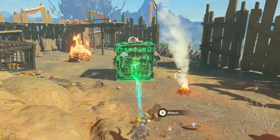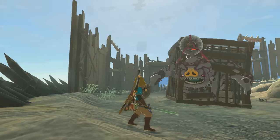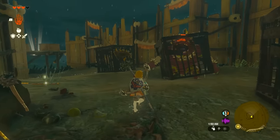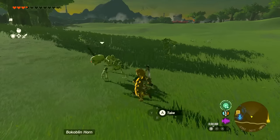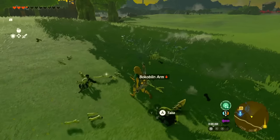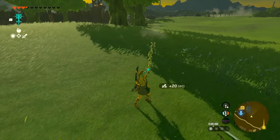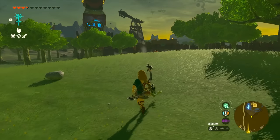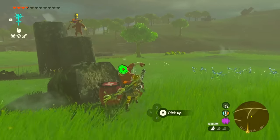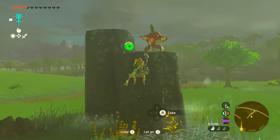When you invade enemy bokoblin camps and see any cages nearby, you can put the boss bokoblin inside a cage and throw an electric item on it to electrocute it. A really easy, powerful early-game weapon is the bokoblin skeleton arms you can find at night. Kill two of them and fuse them together to get a plus-40 attack weapon. They do break eventually, but they're easy to make since bokoblins keep coming out at night.